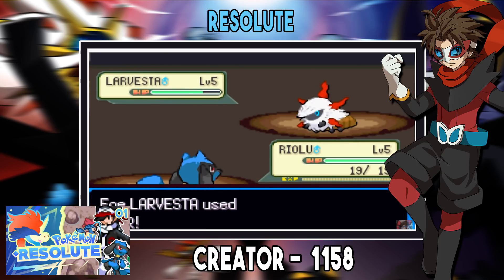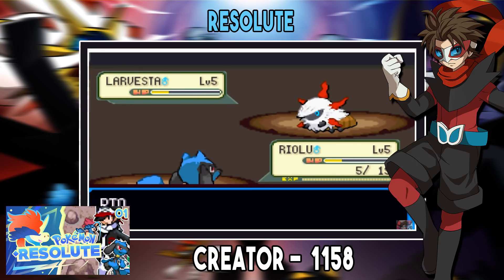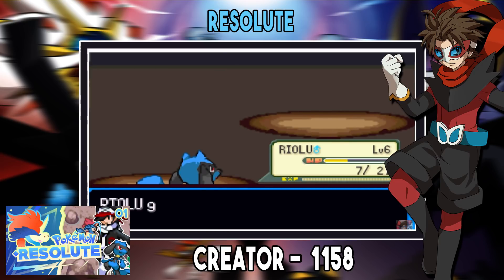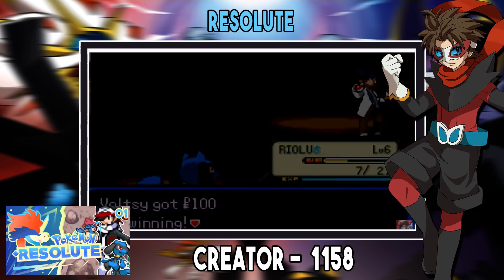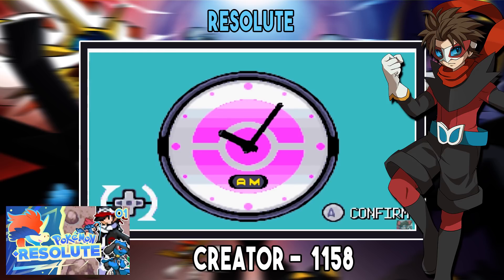Pokémon Resolute is a fantastic game, and being updated this year to fix the broken English and include Gen 7 Pokémon is just brilliant. The game's custom sprites and tiles are really cool — some look a bit off but mostly they are really eye-pleasing. Now with the English mostly fixed, Resolute is one of my favorite ROM hacks. Before, you could understand what was going on but some bits just didn't make sense. Now you can read it and follow along much more clearly — it's so well worth a play.